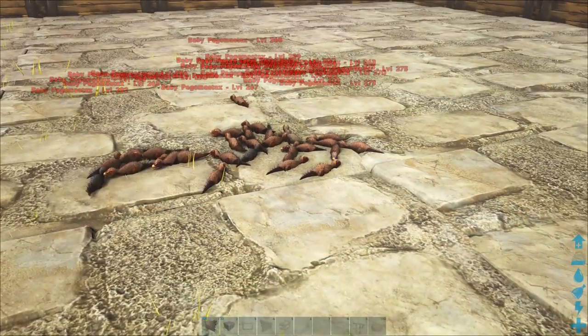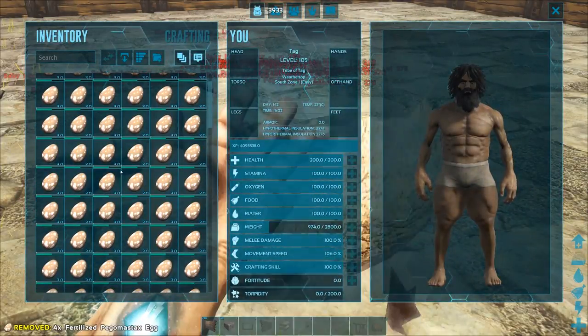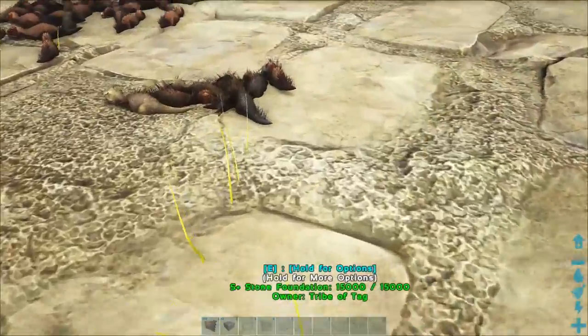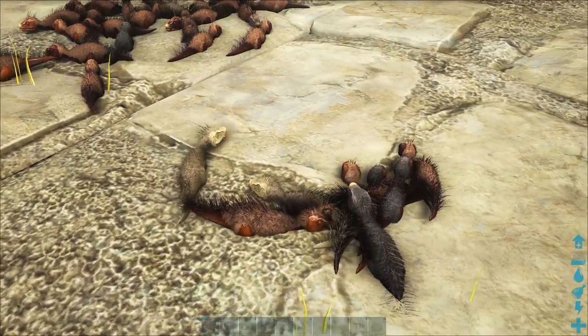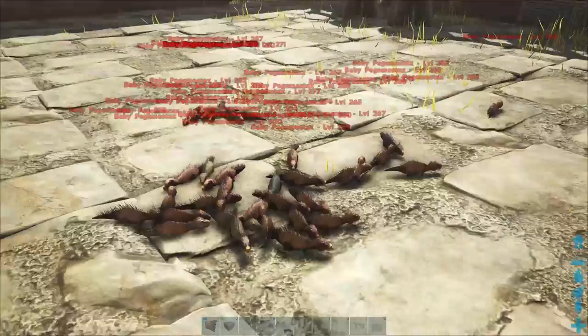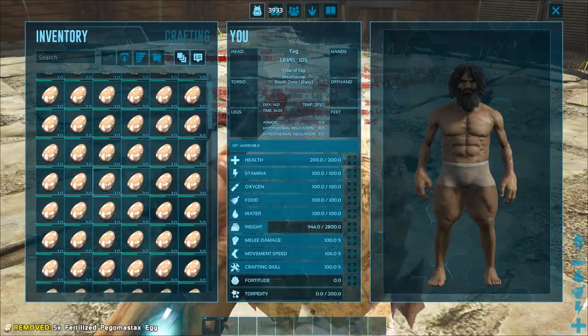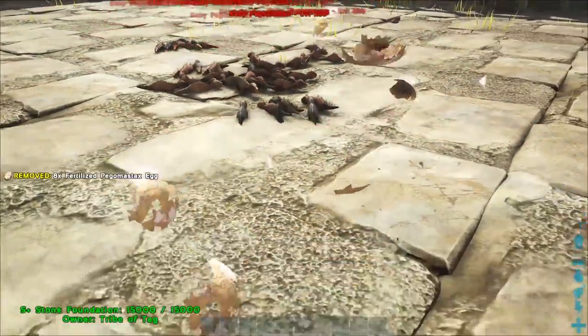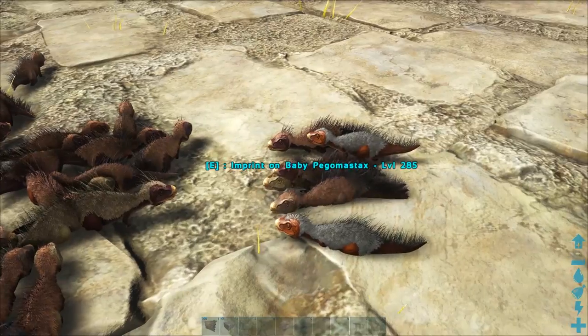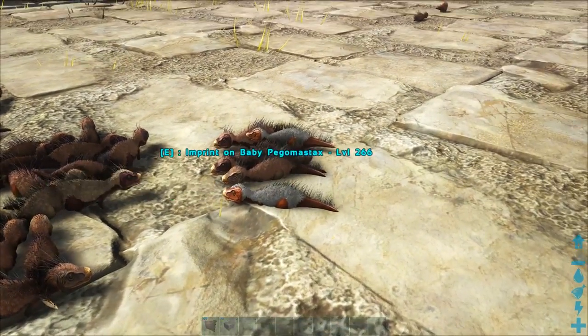It doesn't look like we got anything there. I also need to figure out where exactly I'm going to put the pego enclosure - like, am I going to put them with other small dinos? Do they get their own enclosure? Should I do a walkthrough of some kind of building with a whole bunch of small dinos in it? Let me know what you guys think in the comments below for what we should do for a pego zoo enclosure.